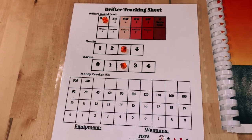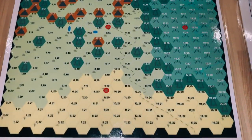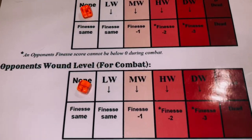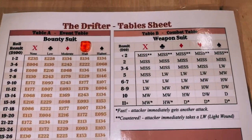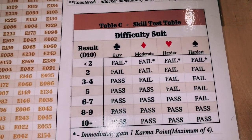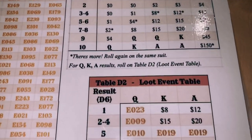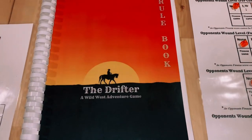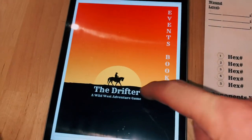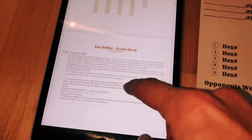The different components for The Drifter are the two page tracking sheet — page one and page two — the map on legal size paper, the combat sheet for keeping track of wound levels and finesse score for opponents, the table sheet containing the bounty suit event table, the weapon combat table, the skill table for skill tests, the loot table, and the loot event table. We also have the rulebook which is eight pages double-sided. Finally, we have the event book, which I've kept on an iPad for ease of access, as the event book actually has almost 200 pages in it.